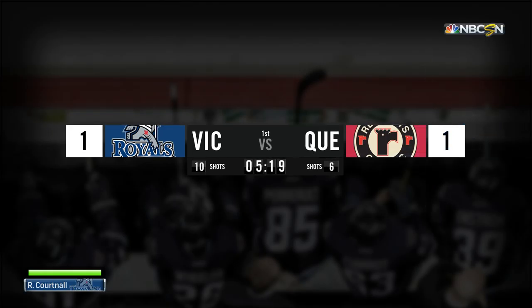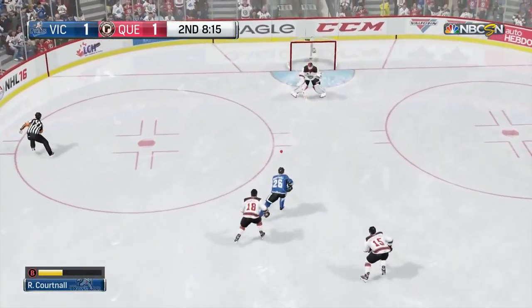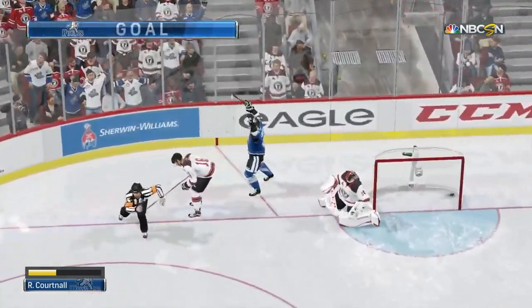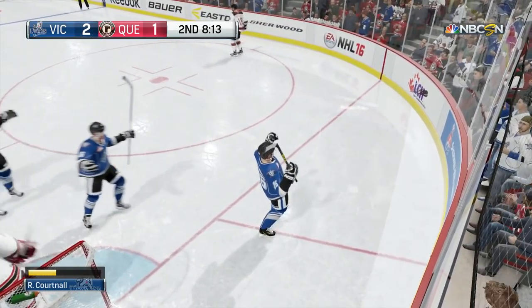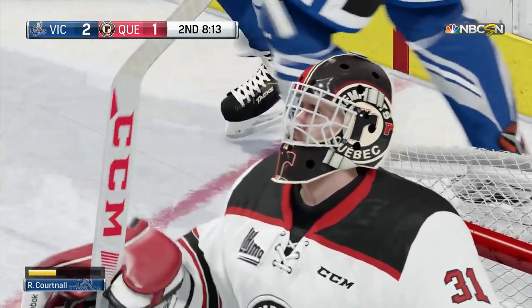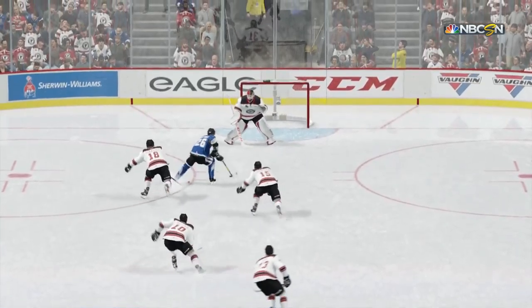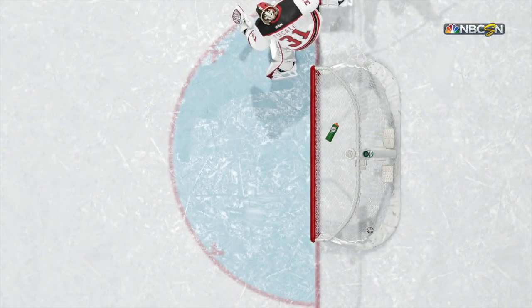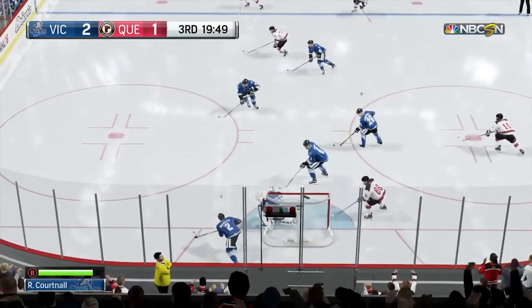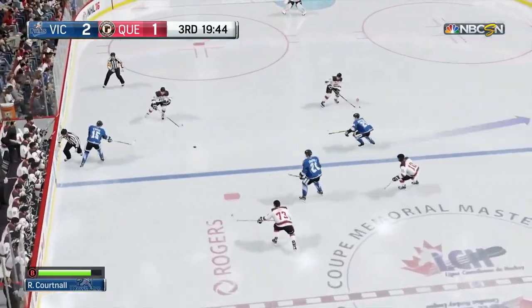Quebec comes back and ties this while Cortnall's sitting on the bench. Then another shift — Cortnall sneaks behind the defense, kind of lazy D right there. He scores — it's going to be an unassisted goal for Cortnall putting his team up 2-1. The goaltender tries to make a stop but he goes backhand forehand and gets the goal. Cortnall's got his second goal now — not the strongest goal you'll see, but he kept with the puck until he could backhand it on net, and it sneaks through the pads. Victoria up 3-1.